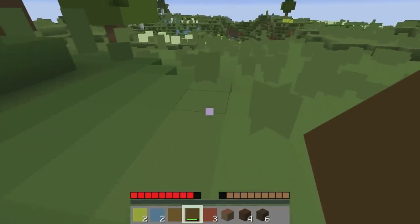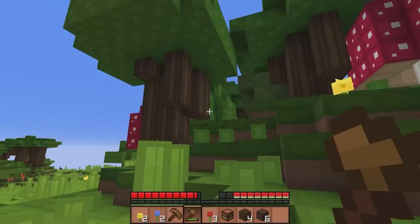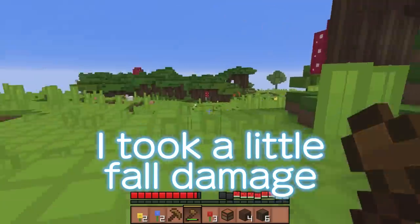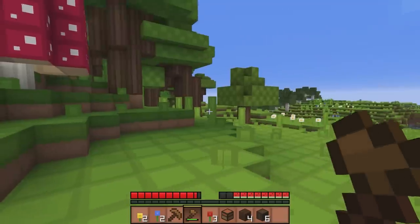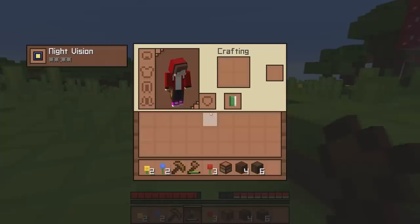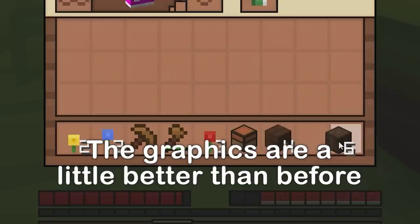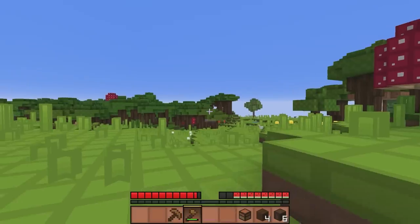Ouch! After I tried so hard to be careful, I took a little fall damage thanks to my own silly mistake. Actually, everything looks so much more real now compared to before. Oh, these are poppies and dandelions — I can see! These are logs, wood, and the crafting table. It's so much easier to see.